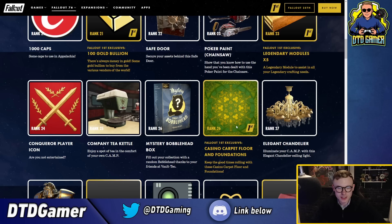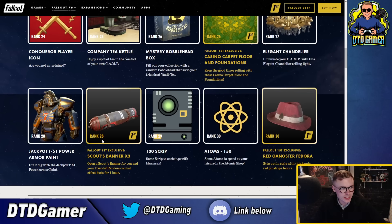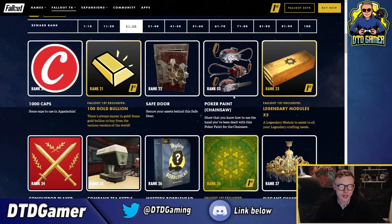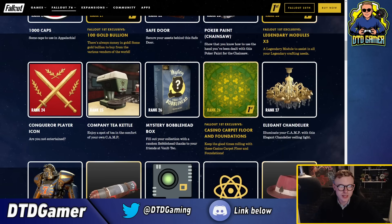That mystery bobblehead box is the worst thing I've seen so far, not going to lie. Moving on, there's casino carpet, floor and foundations - pretty funky looking carpet - and a cool elegant chandelier. Another variant of that power armor skin, scouts banner, 100 script, atoms, and a red gangster fedora. Pretty poor page on that one overall.